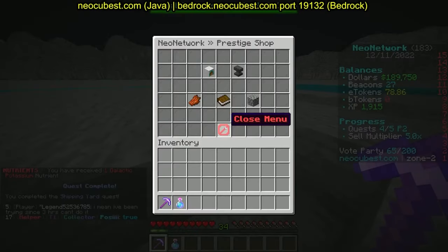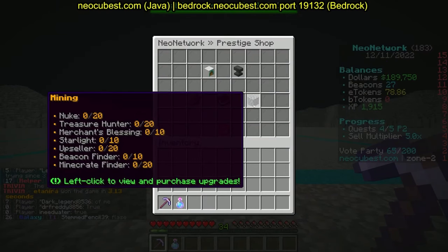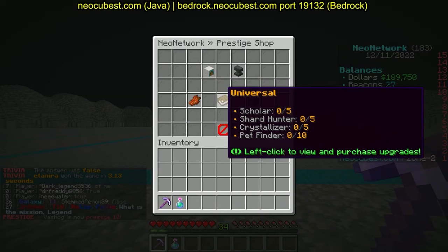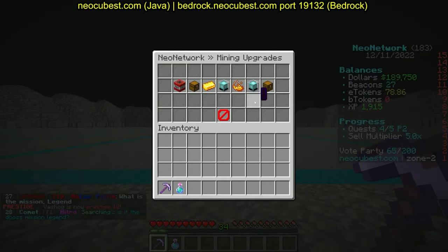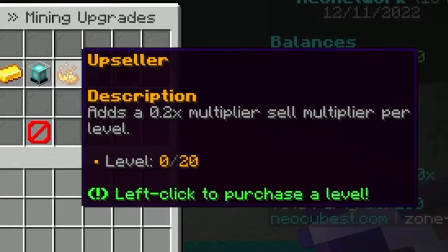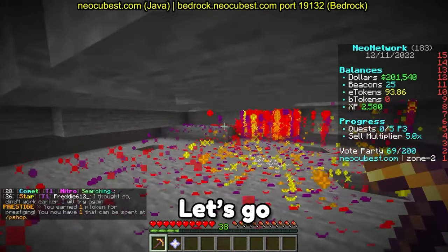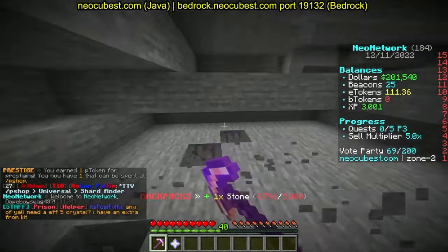We need to earn one gang score from mining, so we'll mine for a bit. Every time you prestige, you get a prestige token. I have two of them. There are three categories: grinding, mobs, and universal. I'm interested in this one — it adds a 0.2x sell multiplier per level.